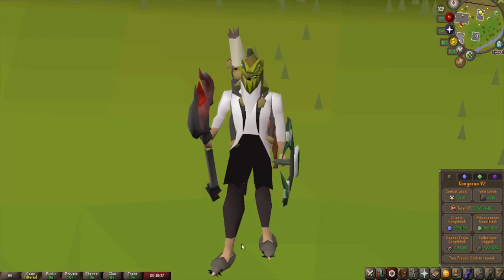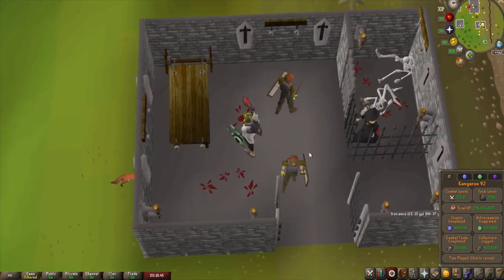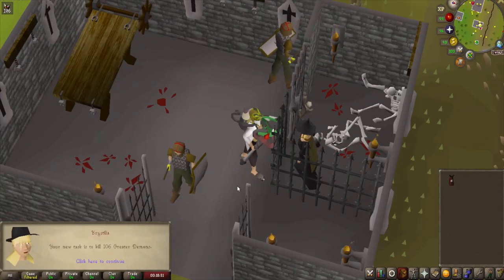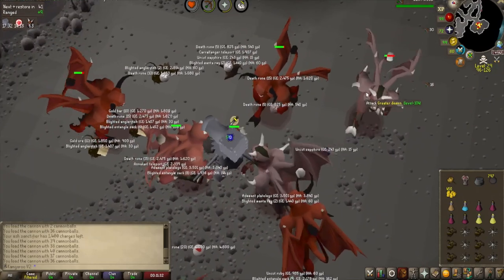To kick things off for this video, I am once again going to start things off with some Wilderness Slayer. I honestly have not been able to get enough of this, especially since the recent reworks to the Revenant Caves. So, Crystilia, what do you got for me first, mate? Some Greater Demons? Don't mind if I do. There's the first Larnyx Key coming in. I'll just do what I usually do — stack up 10 at a time and then head over to the big chest and crack them open.